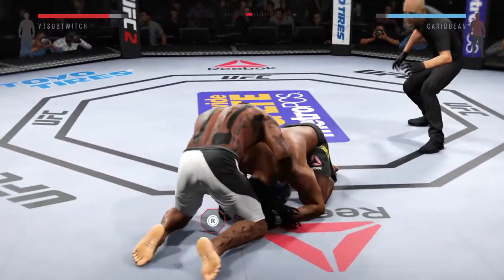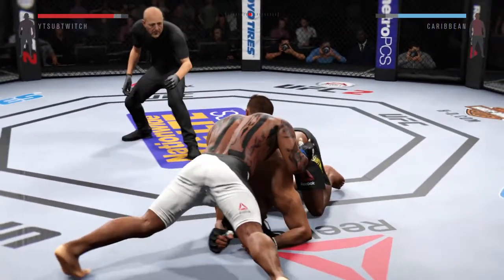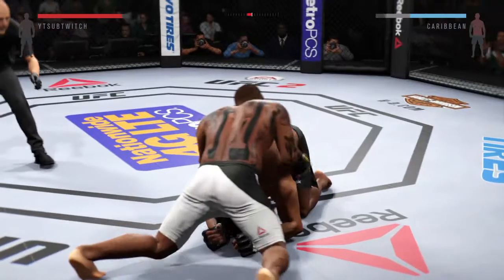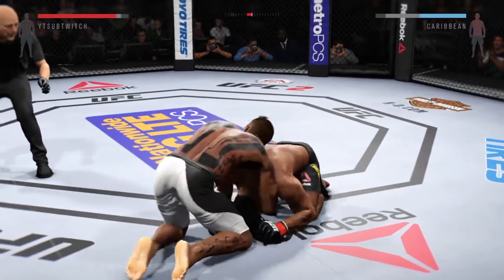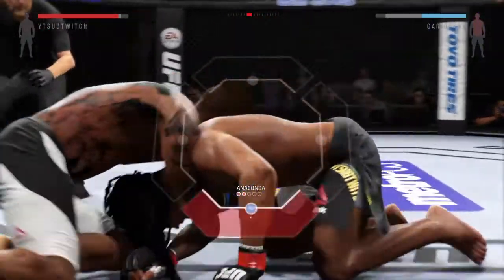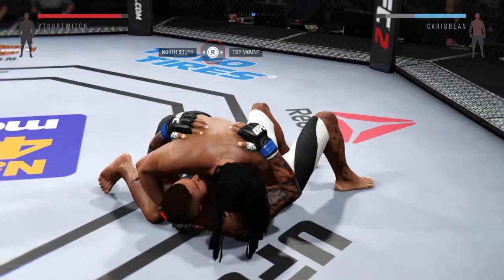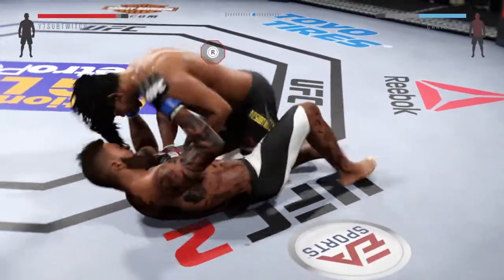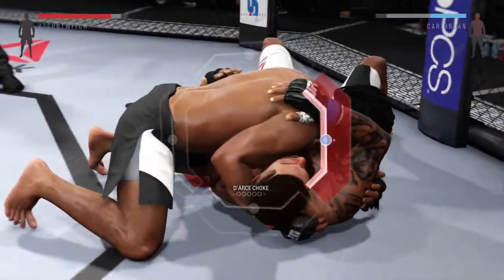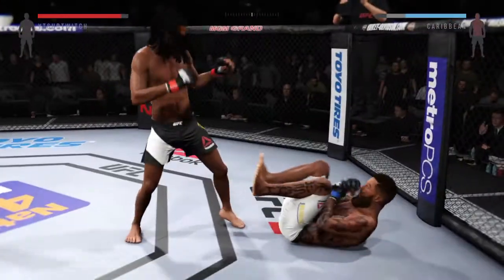Under three minutes now. Anaconda choke — and he got his head out. Joey's going for the choke here. He lost it. He can get locked up, and there he does. He got out of the choke. Now he goes to side control. Nice elbow. He's looking for the darse choke — he's got to rotate his body. And he escaped the choke. El Toro gets back up again.